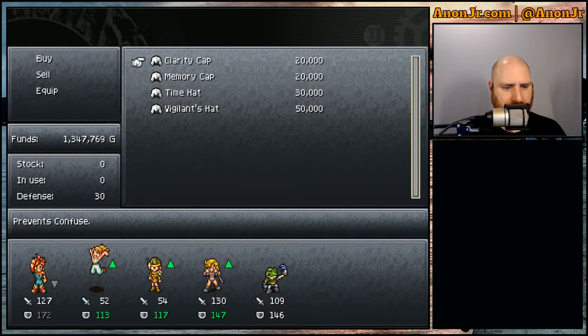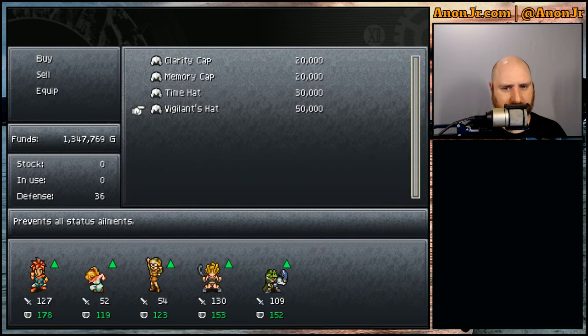Good to know. Memory cap, I've already found one. That also has a defense of 30 and prevents lock. Those are wearable by everybody - that's just an upgrade for those three. And the time hat prevents stop and slow. And the vigilance hat prevents all status ailments. And that is a defense of 36.